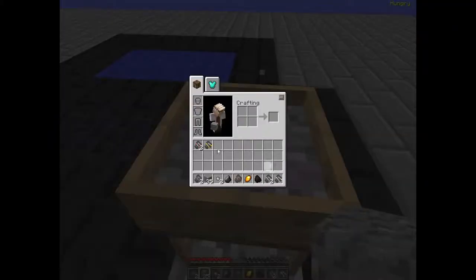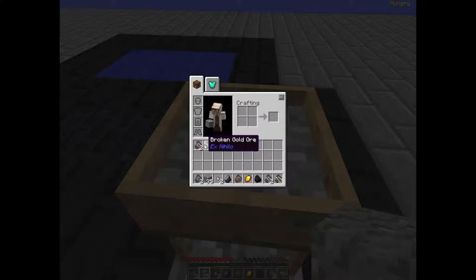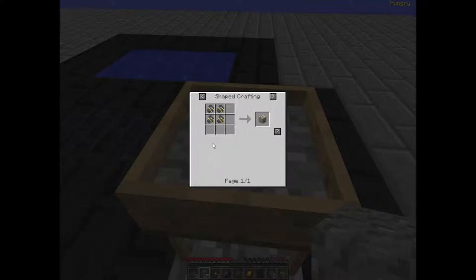There, we've got some gold right here. You cannot put this in a furnace like this. You need four pieces in a crafting grid like this. Then you can smelt it, put it in a redstone furnace, doesn't matter. Then it will give you a piece of gold.